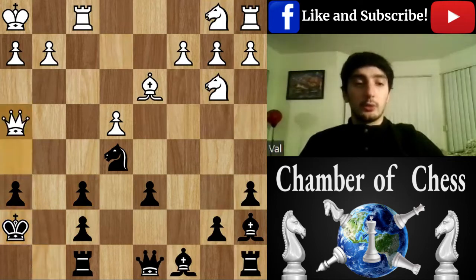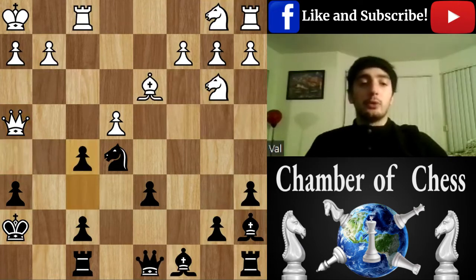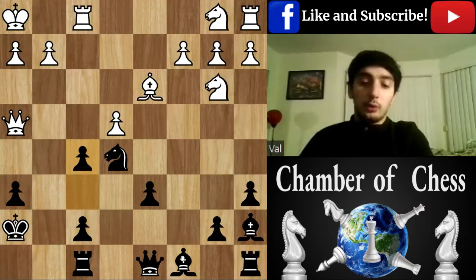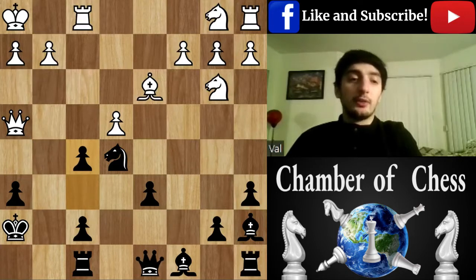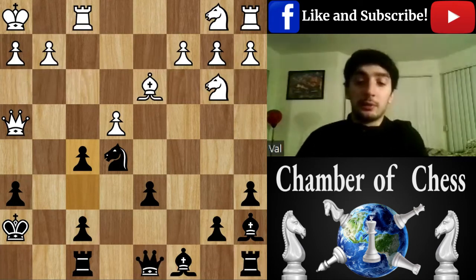h7, Queen h4 — here I found a rather interesting resource: f5, to just sacrifice my pawn. The idea is that I still hold the two-bishop advantage and I'm looking to get rid of the f-pawn weakness, especially this one. I just give it away, and at the same time I aim for a queen trade that gives me more chances to secure my weak king, otherwise my king is very vulnerable and gives more chances to be checkmated later.